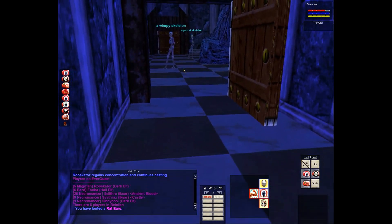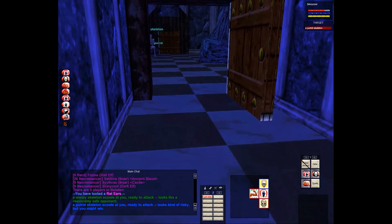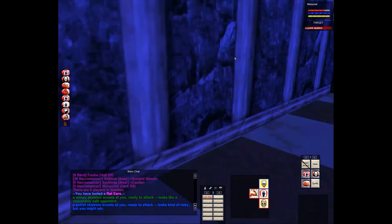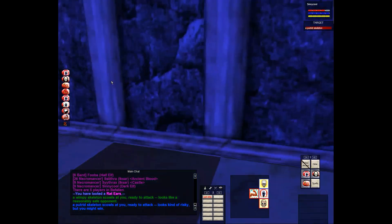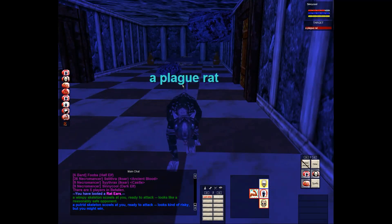As you can see I was about to pull those mobs — I was conning them to see what I was dealing with, how many there were and how hard they'd be. I really wanted to grab those, but there's another person out there grabbing all of them. In an ideal situation I'd be pulling everything out there, but as it is I've got my own little spot. Here's another plague rat.